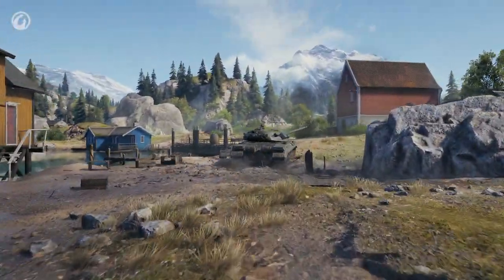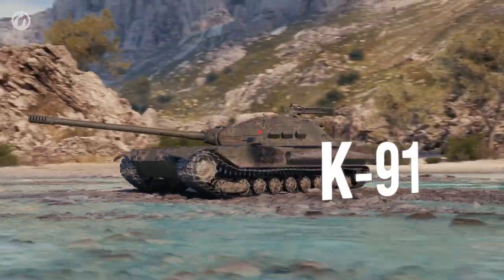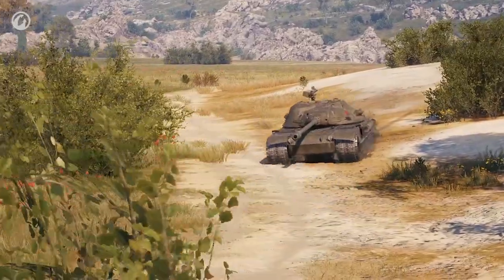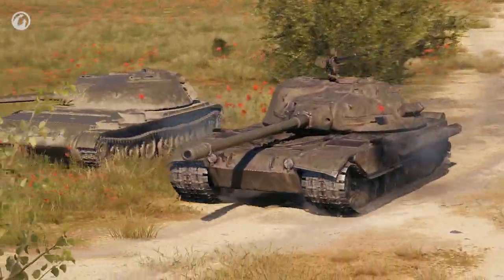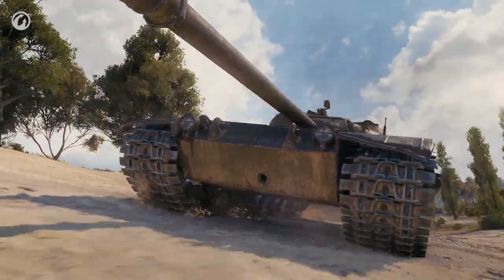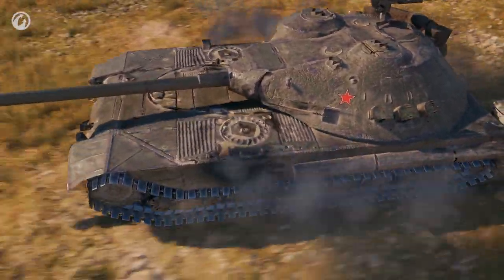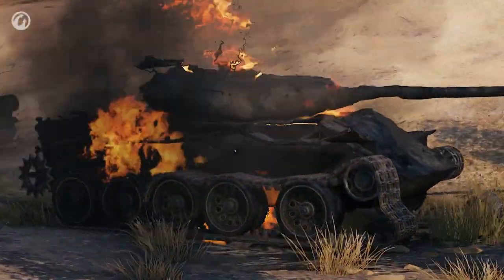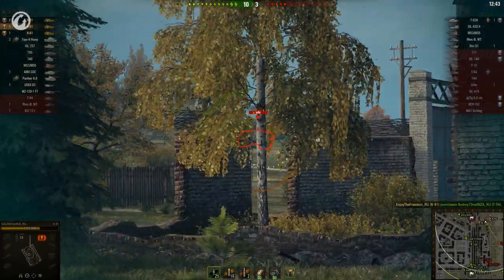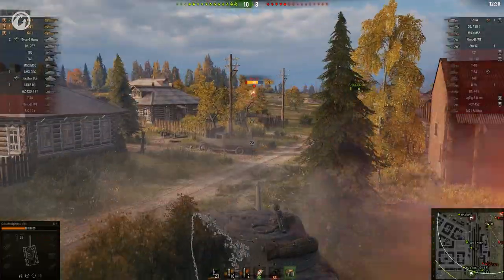It looks like this vehicle turned out well. Another newcomer in the Soviet tech tree is the K91. It crowns the branch of Soviet tanks with a rear-mounted turret. In terms of characteristics, it's a successor of the Object 416. It has thin hull armor, and the turret still has the thinnest armor of all the Soviet Tier X medium tanks.